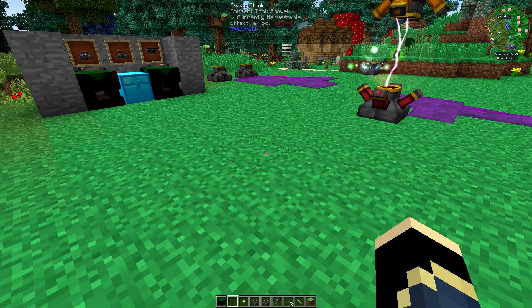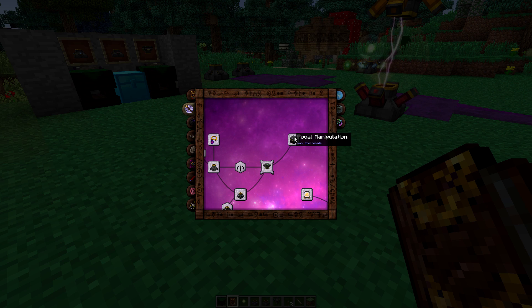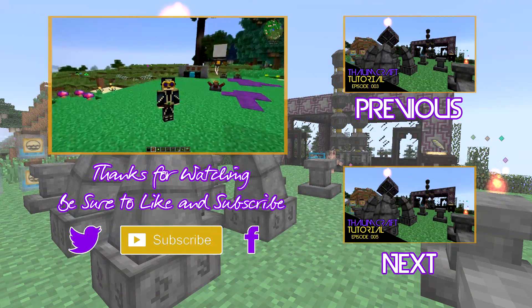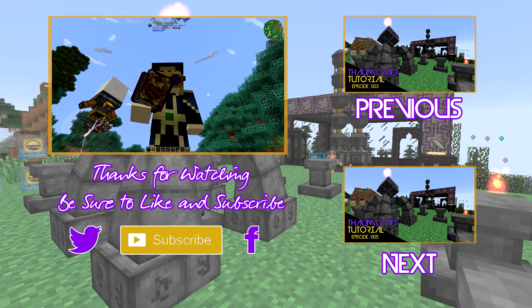Next episode we're going to talk about vis relays — how to move vis around. Then we're going to go over charging and stuff like that, and then move on to focal manipulation, which might get its own separate episode because there's a lot to cover. Thank you guys very much for watching. I hope you've learned something — I tried to do it as in depth as possible while keeping it as short as possible. Let me know if you have any questions below. Like the video if you liked it, subscribe if you're new. Tutorial links are in the description below. Have yourself a fantastic day and I'll see you in the next episode. Goodbye.